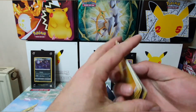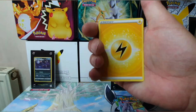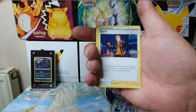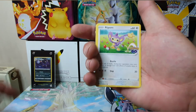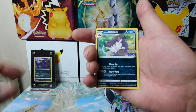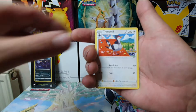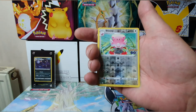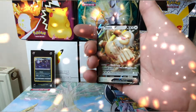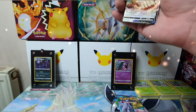We are starting off with lightning energy, Cuitar, Chansey, Spark, Pom, Bulbasaur normal, and the Alolan Raticate, Tranquill, a reverse holo Gliscor which is a reverse rare — and we are starting off with a Slacking V!